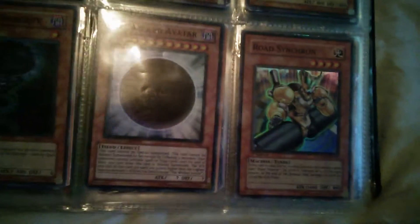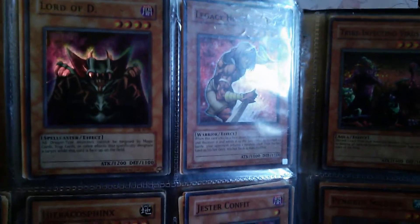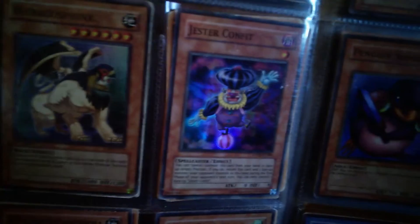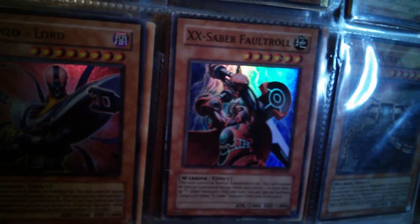The Wicked Avatar — like an evil god. Road Synchron. Shen's Advisor. Lord of D. This is a Legacy Hunter but it's got a crease across the middle on the back — you can't see any damage on the front, which is kind of funny. Cyber Prima. Jester Confit — that's a bit damaged. The Jester's got slight edge wear. Jinzo Lord — Near Mint. XX-Saber Faultroll — that's like damaged on the bottom but overall pretty good condition. Tribe-Infecting Virus — Near Mint. Dark Magician other art — Near Mint. And Rapid Warrior.